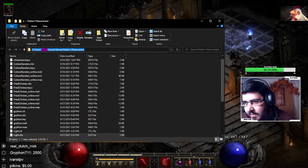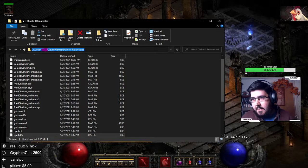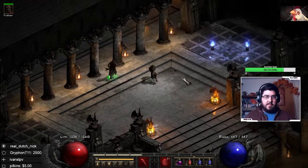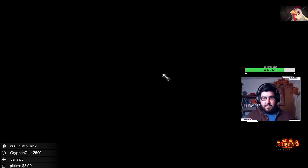Then you are going to paste those into this location: C drive, Users, your username, Saved Games, Diablo 2 Resurrected. Paste the three files in there.